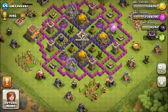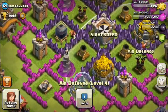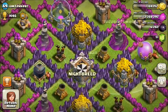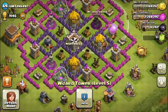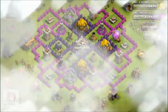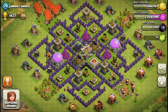Where you see those wizard towers and mortars, and where the air defense and mortar cluster near the wizards are — they are really vulnerable to lightning spells. Double or triple lightning will easily take them both out and could lead to a loss or around 100,000 gold being taken from you.